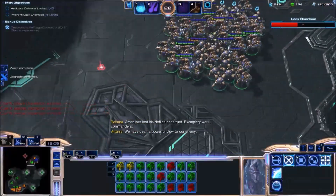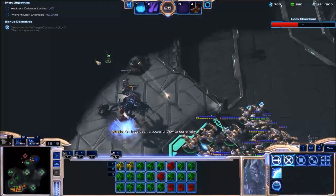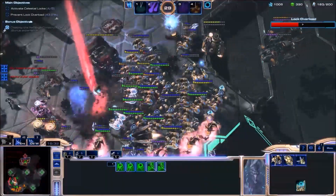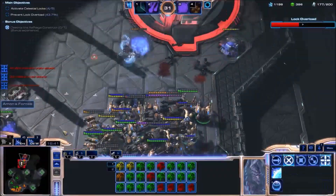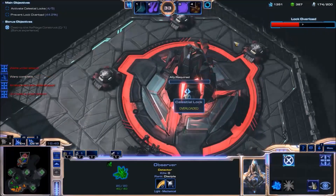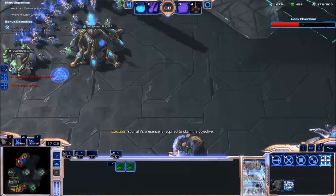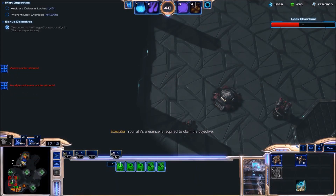One lock left. Split off that Zealot so as not to get splashed. Last lock, let's go. I'm stutter stepping in to maximize damage. Generally when units are crowding around a choke point, the units at the back aren't able to attack — that's why I'm doing stutter step, to enable more units to go forward and attack. Let's make a pair of Zealots and capture the last lock. Quite straightforward.